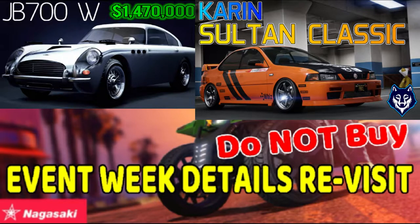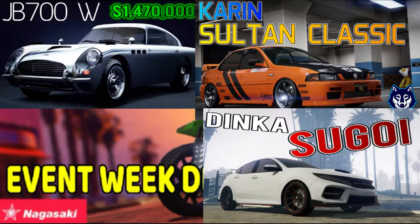The Outlaw is a bit odd because it's like the Vagrant — whatever it's called — but when you jump it has a very weird auto-balance. In the muscle class, the Drift Yosemite, which is basically exactly the same as the normal Yosemite, just with a wider wheel frame, and that's about it — plus it's 1.3 million dollars.